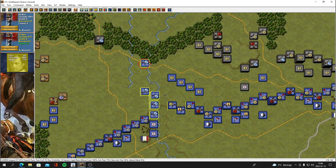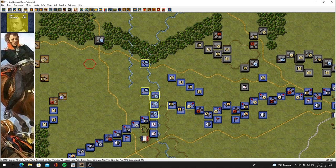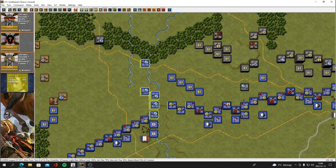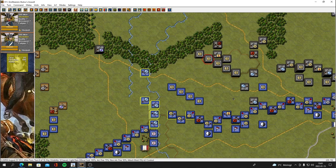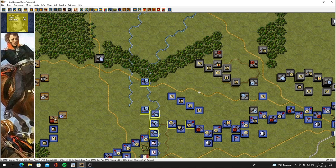I think everything else is done — let's just end the turn. Ally turn now. Our artillery is opening up. He's going for a charge. Those guys are retreating. I think he's charging with that unit, but it's going to be bad — we're prepared. Yeah, we did lose some very unnecessary horses there.